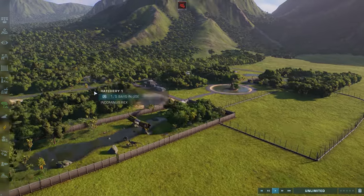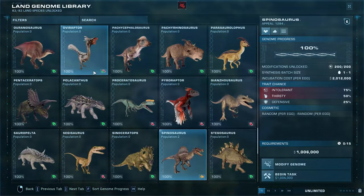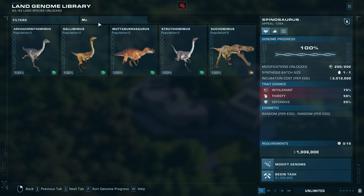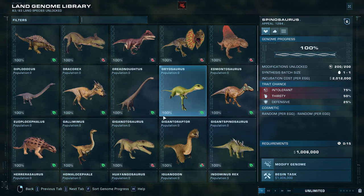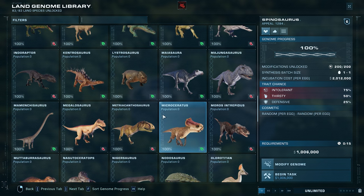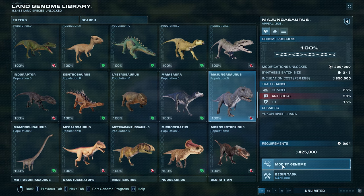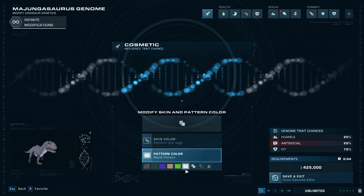What does the Mungajongasaurus need? Let me go to M — the Mungajongasaurus. I'm going to give it random colours.